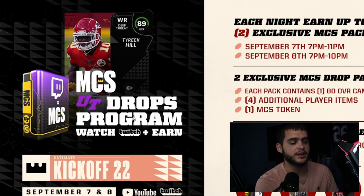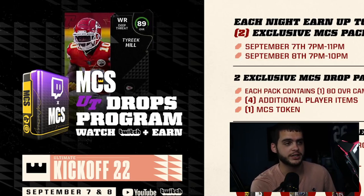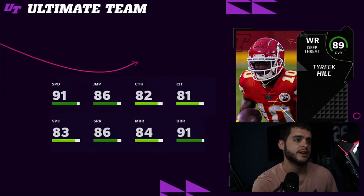The Ultimate Kickoff promo is essentially what kicks off the Madden and NFL regular season. It's going to be Thursday — the same day as the Cowboys versus Tampa Bay Buccaneers Thursday Night Football game. We should get reveals on Wednesday. This is unique because usually we don't get the kickoff promo on the actual game day. The Tyreek Hill card is 89 overall with 91 speed, 86 jumping, and 91 deep route running. The beauty of this card is he gets both the deep route running threshold and the speed threshold — like a Ja'Marr Chase that can route run really well and catch.